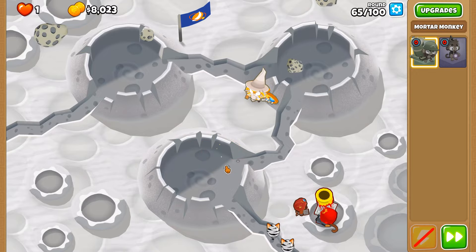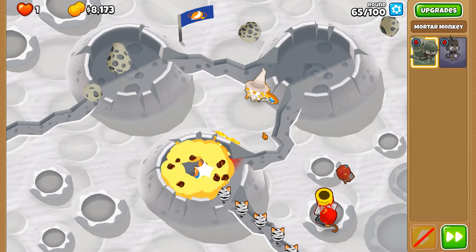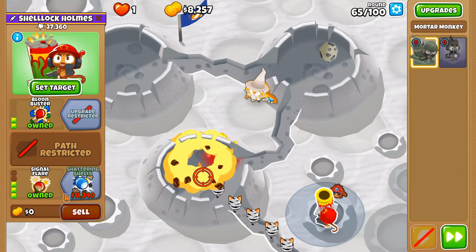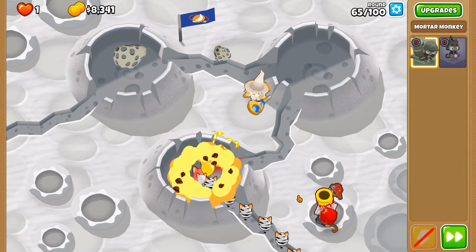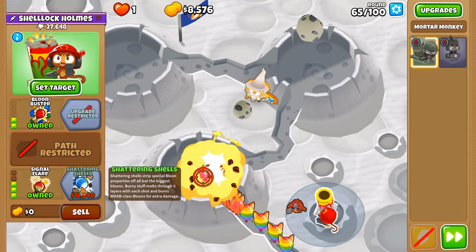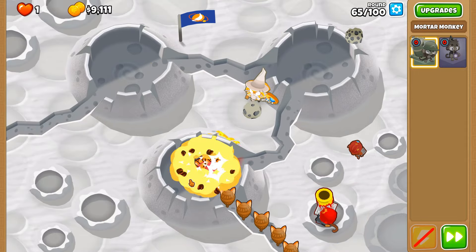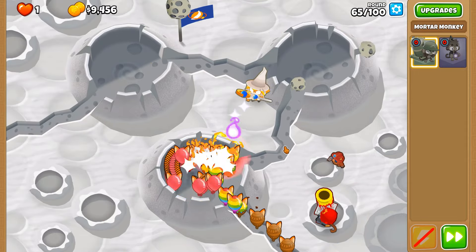We do need Shattering Shells at some point, just to make work for the Arc Mage a little bit easier when it comes to Fortified bloons. When they're trundled down to BFBs and MOABs, we can remove the Fortified property off of said bloons — including ceramics, which is a big deal. Including leads, but they would die anyway.